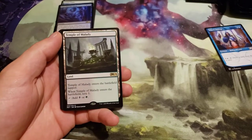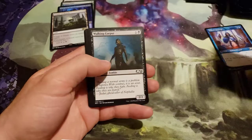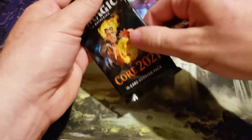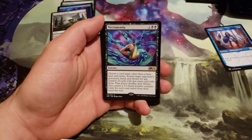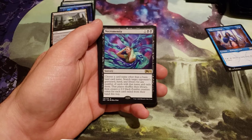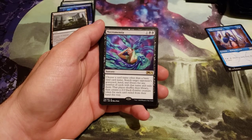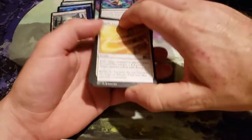Temple of Malady — when it enters the battlefield tapped, scry 1. Taps for black or green. Necromancy costs 3, 1 generic and 2 black. Choose a card name other than a basic land. Search target opponent's graveyard, hand, and library for any number of cards with that name and exile them. Then the player shuffles their library and creates a 2/2 black zombie creature token for each card exiled from their hand. This might be a card someone wants in Commander to deal with rat decks.